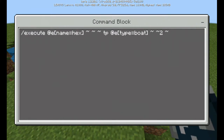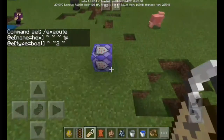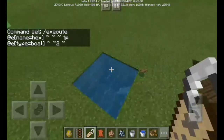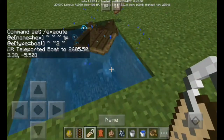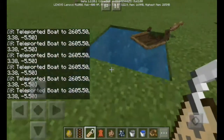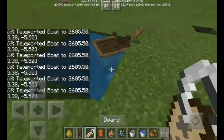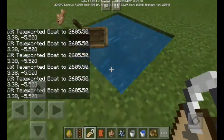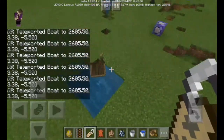This is the same command I used but a bit different. It goes: execute at name equals Hex, put 'brutal' in here, tp at t, type equals boat, and put this number two to the list. With my command, the name is 'Hex.' You get a name tag and use an anvil to name it. Now you get your own speedboat in Minecraft Pocket Edition — it also has an autopilot, it swims on its own, and it can jump. That's so OP!